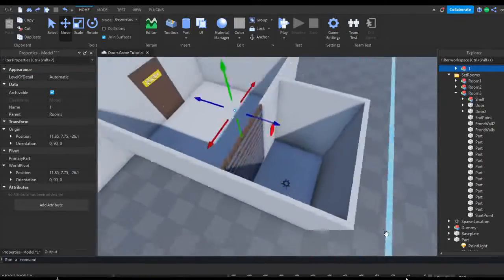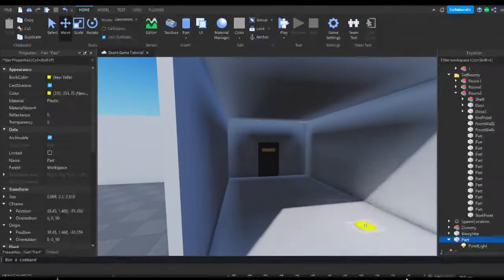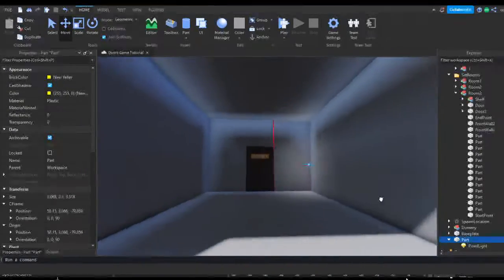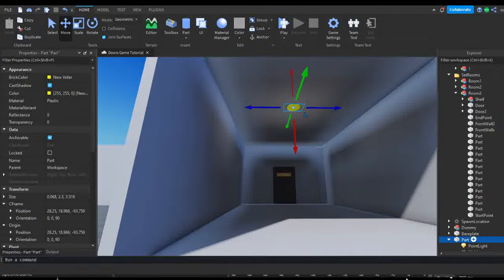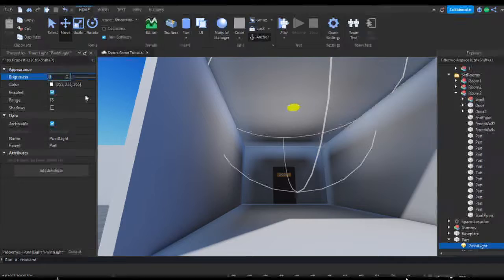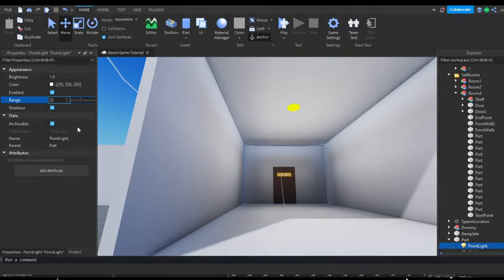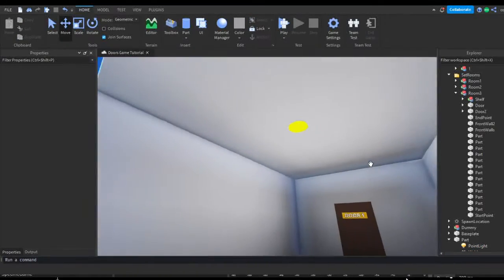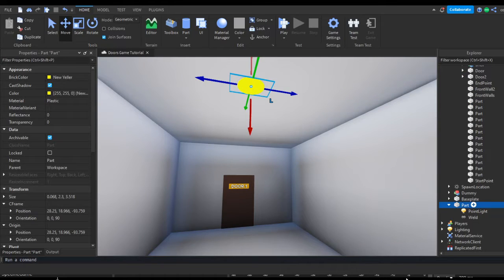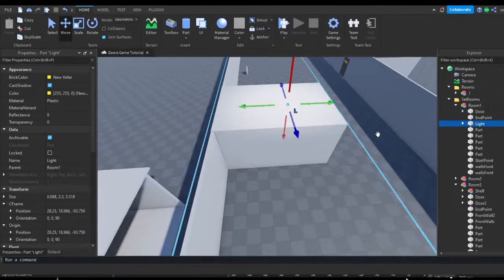I'm going to move the starting room a little bit backwards. With this light you can move it to where you want inside the room to see how lit it'll be, then modify its range. I'll try 15 - a little brighter - maybe 25. I think 25 is good enough. I'm going to rename this part to "light" so it'll be easier for us to reference later.